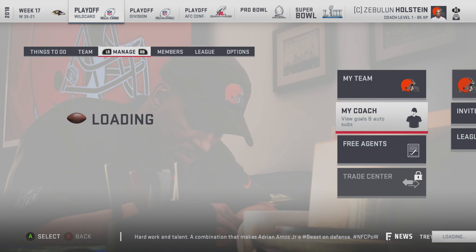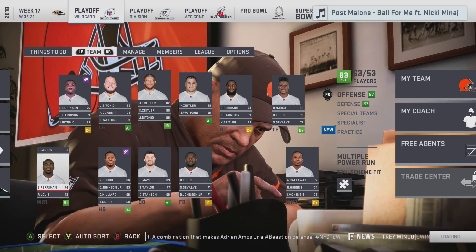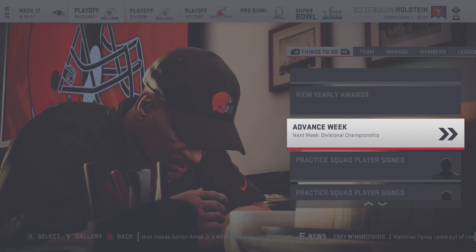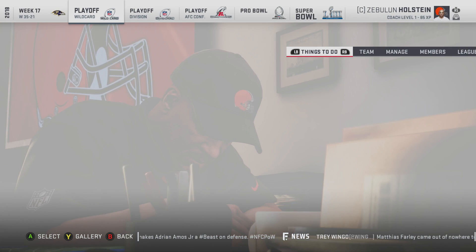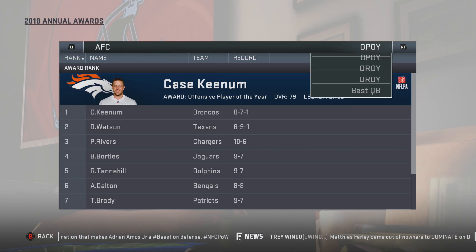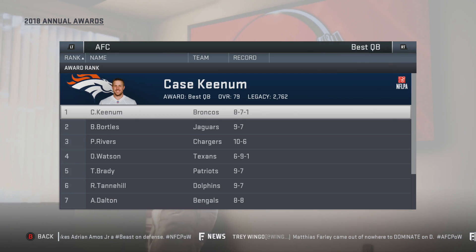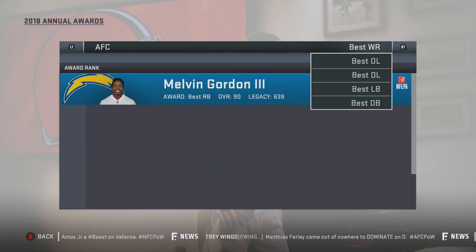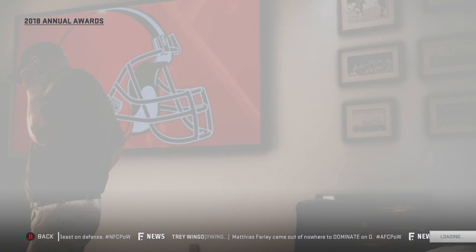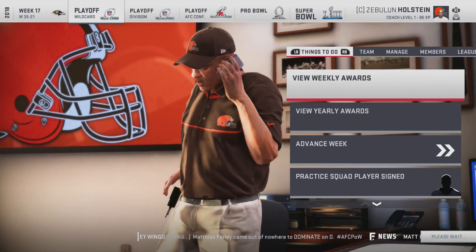Callaway could still technically not be the guy. Perriman didn't go up at all so he probably doesn't get a re-sign. Let's take a look at awards — Baker Mayfield gets offensive rookie of the year, pretty expected. Denzel Ward didn't win defensive rookie of the year, that sucks. We finished around seven and nine which isn't bad.